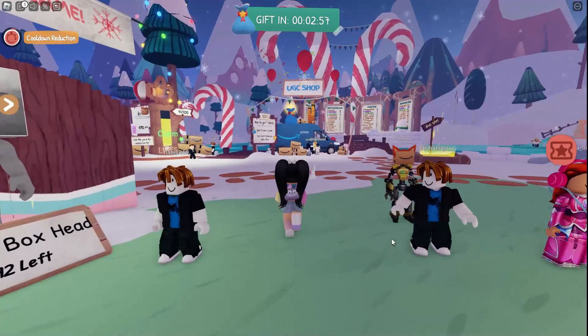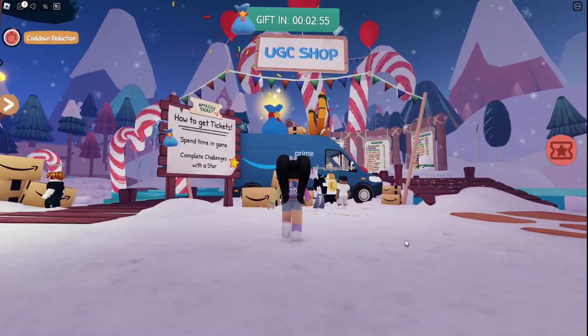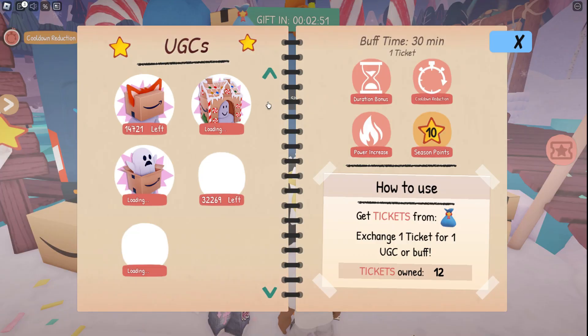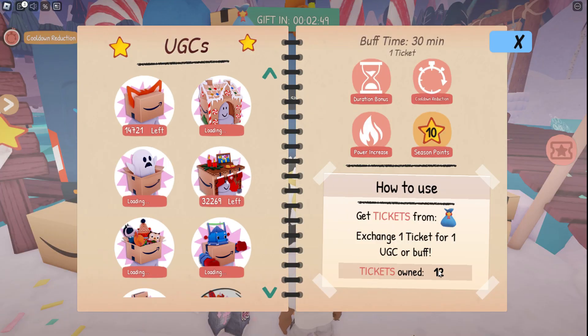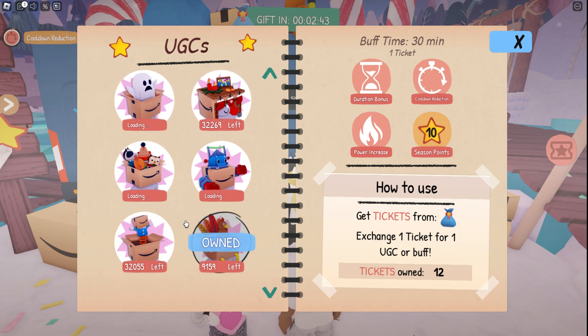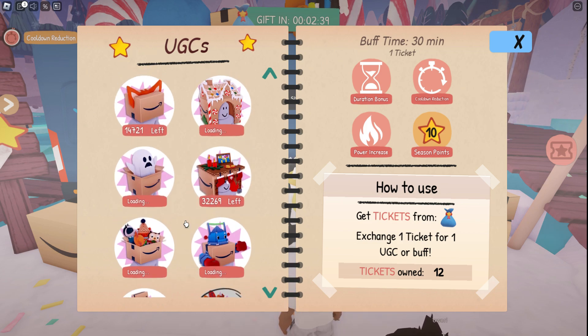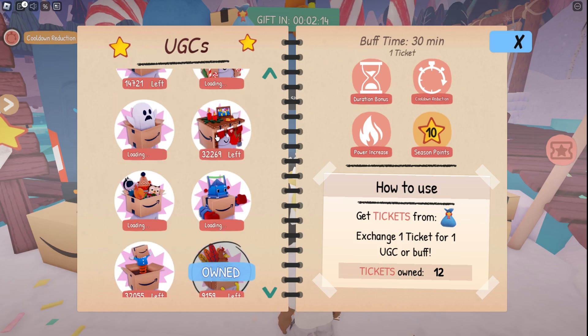Now that we've redeemed all 10 codes and we have our 10 tickets, head over to the UGC shop right here. You can see that now I have 12 tickets — one ticket for each item. The ones that say loading are no longer available. I've already claimed one, but we still have three more that we can claim.